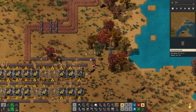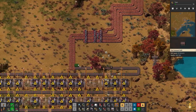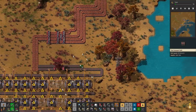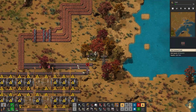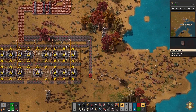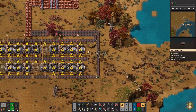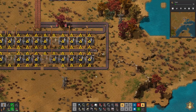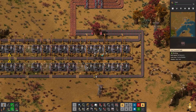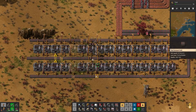Let's do this one here like so, and we'll do the next one like so. That way one side goes into one belt and one side goes into the other. Let's just get all these last bits down.